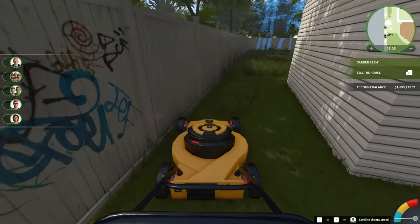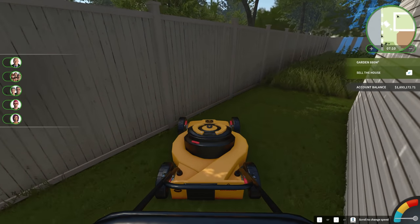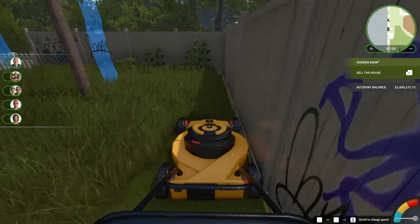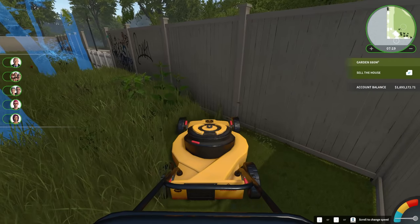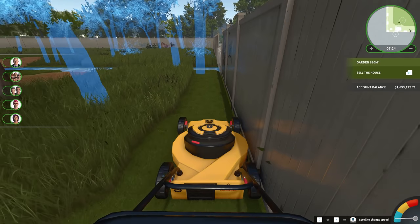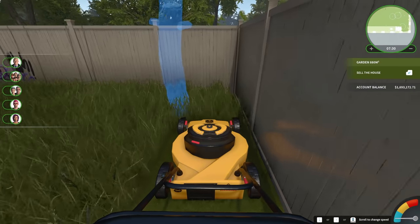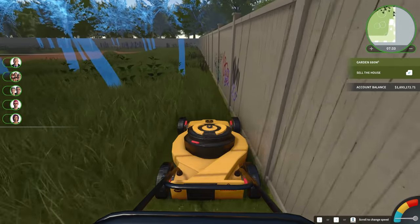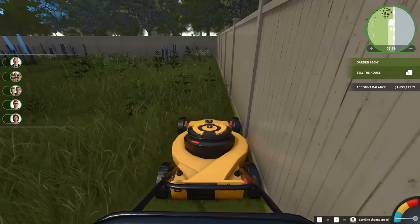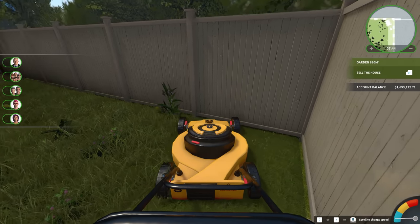The nice thing about the lawnmower is that it automatically gets rid of things like weeds. Rather than having to go through and manually weed every single thing from the garden, you can just run the lawnmower over it and it's good to go — which is a pretty huge time saver. And as of some update, the lawnmower can also go through trees and solid objects. So you can basically just quickly run your way around the yard, and it pretty much takes care of the whole lawn for you with one simple tool.